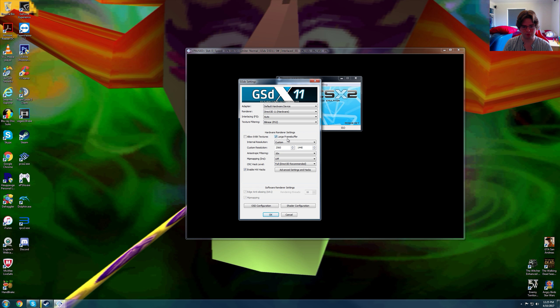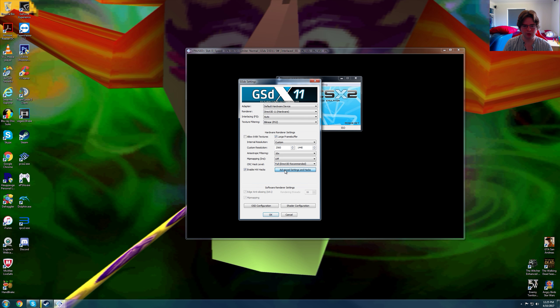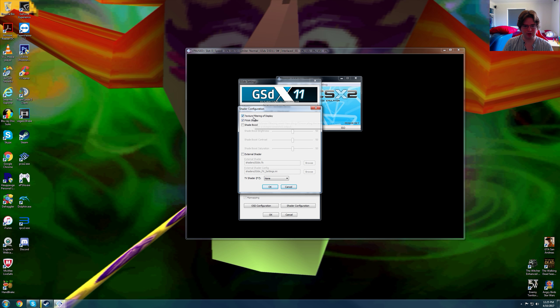I am using large frame buffer, 2560x1440p native, 16x anisotropic filtering, mipmapping is off, full Direct3D recommended is on, and no settings besides MSAA. The game bottlenecks at 8x and 16x MSAA with a 4GB video RAM card — both 8x and 16x chew up 3.8GB of video RAM — so I'm using 4x. I am using texture filtering of display and FXAA shader on.